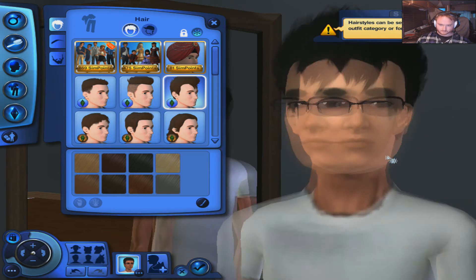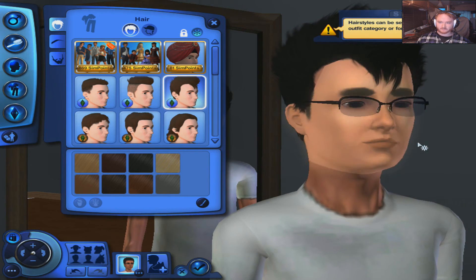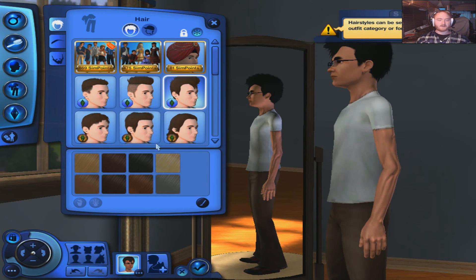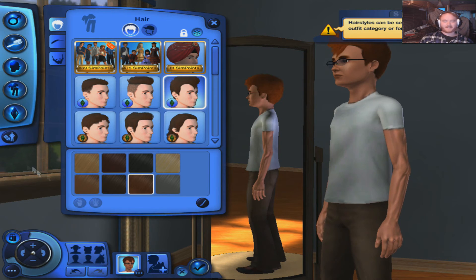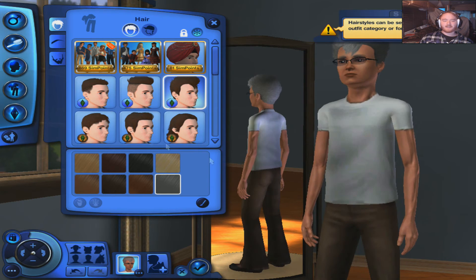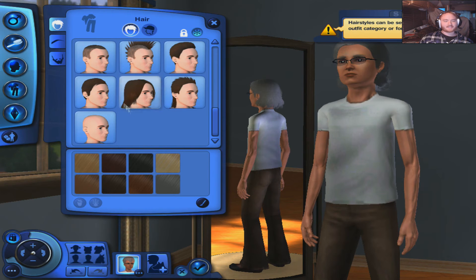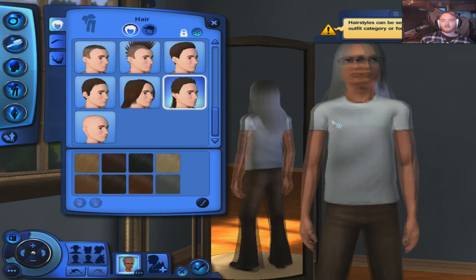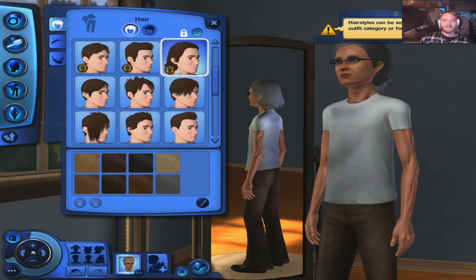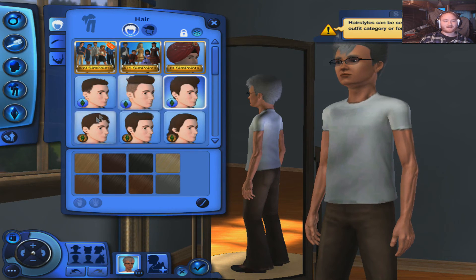869 sim points — I'm really hoping that I can earn those in-game somehow. Actually, this kind of looks like my old friend Eagle. Oh, that is a natural color — it's a very natural color. Absolutely yes, I love it!